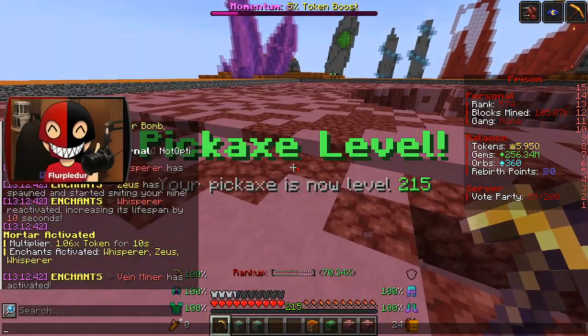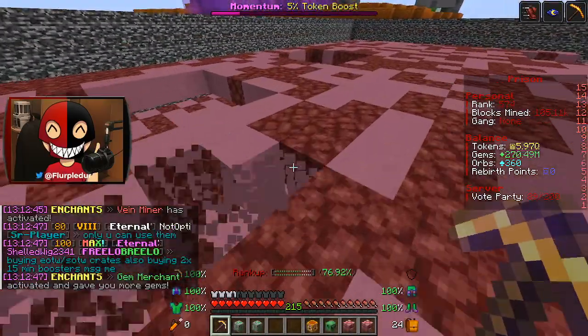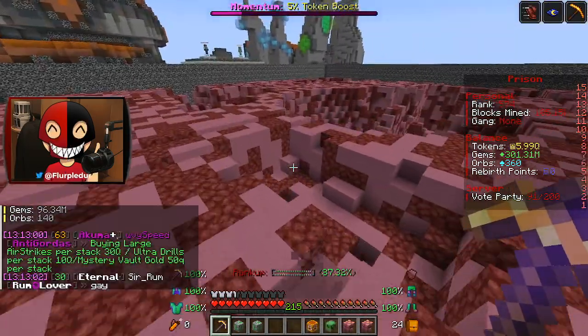Mortar — double Mortar! Oh my god. Okay so we got token token. I'll check the enchants in a second. Token boost doesn't really matter to me. Cluster Bomb, Napalm, Vein Miner, Whisperer, Zeus, Whisperer — dude, that's so sick!